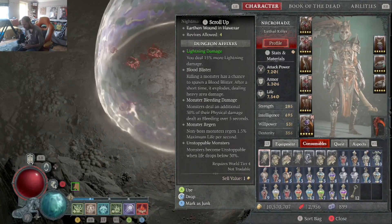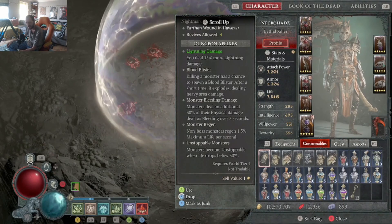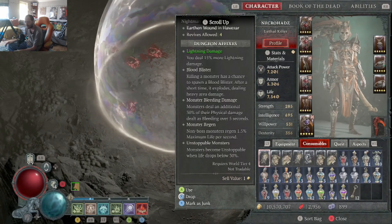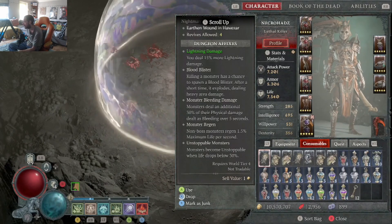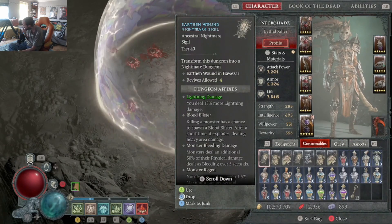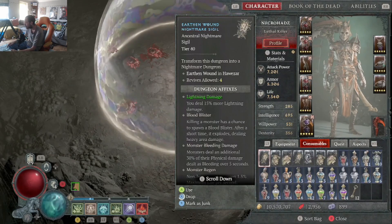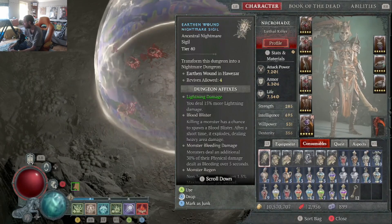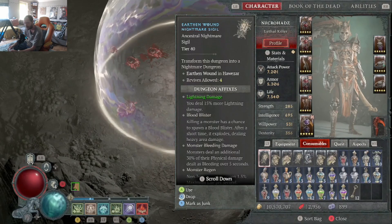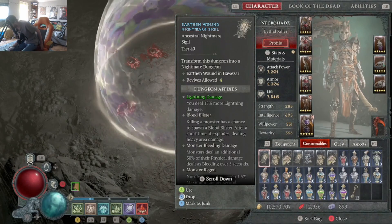Hey folks, Smokin' Hads here. So as you can see, I really didn't think I would be making this video so soon after the last, but here it is. We've finally picked up our first tier 40 sigil with the Necromancer Stun Bonestorm build — or was it Bonestorm? I don't know why I said Bonemaster. Anyway, we're gonna do it, we're gonna see how it goes.